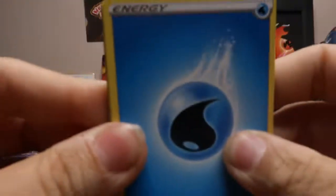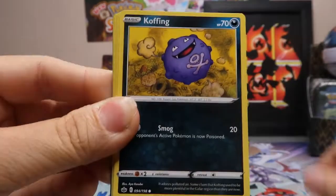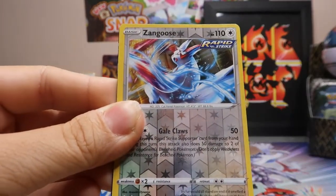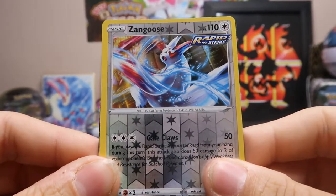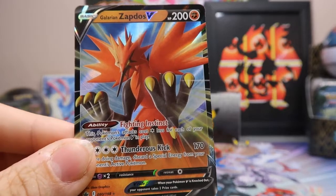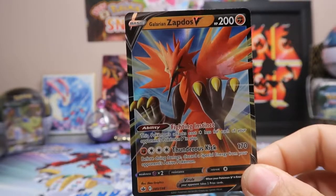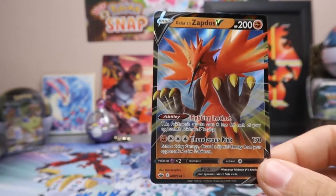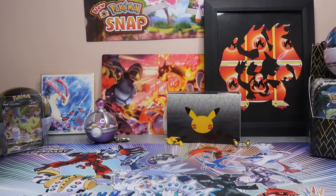Alright, first pack: Water Type Energy, Welcoming Lantern, Clara, Brawly, Coughing, Galarian Yamask, Snorunt, Boon Sweet, Cub Fu. The Reverse Holo is a Zangoose, which is actually a rare — not bad. And the rare is a Galarian Zapdos V. Very nice. Now I just need the regular Galarian Articuno V card. I now have Galarian Moltres and Galarian Zapdos, so now I just need Articuno.